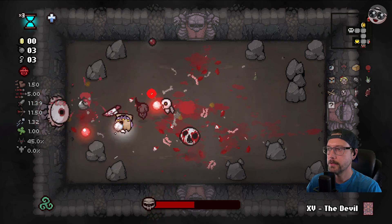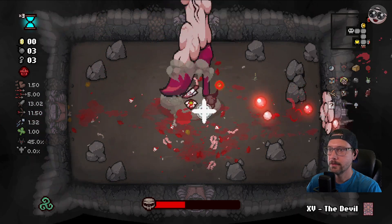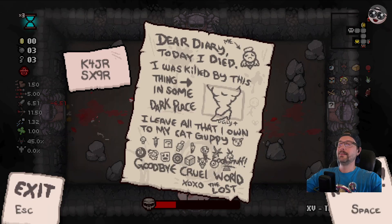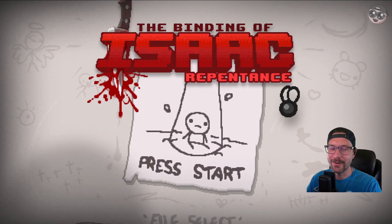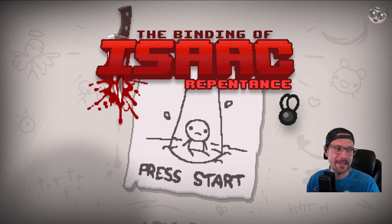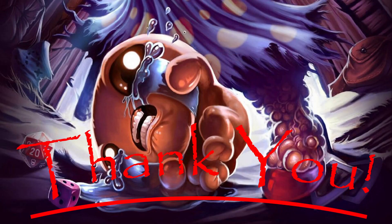We're ready for the Mom fight. Our damage is not quite there. We got Hourglass and I just got double tapped instantly. Oh my gosh, I got stomped on and somehow it did two hits of damage all at the same time. And that's how it rolls with the Lost. Anyway, if you made it this far, thank you so much for watching the videos. I really appreciate it and I hope everyone has a great rest of their day. We'll try again later. Thanks, bye.